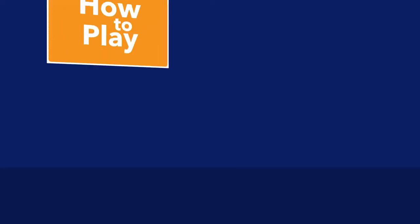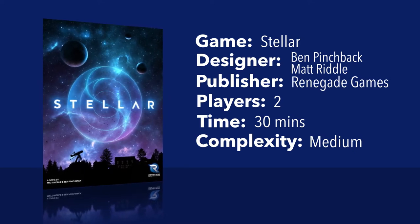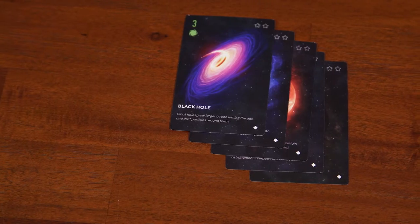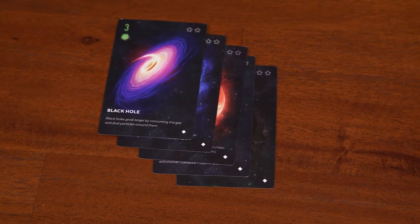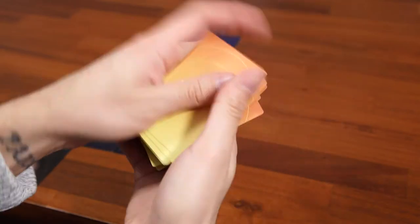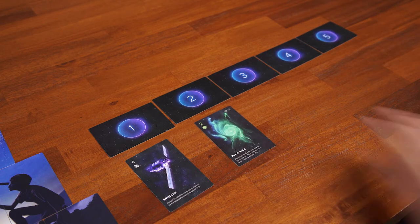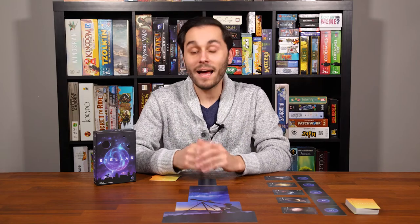To begin, give each player a set of 12 telescope cards and arrange them in front of each player. Find the five starter cards from the celestial object deck that are marked with a diamond in the lower right corner. Shuffle these five cards and deal two to each player. Each player plays one of these two cards face up in the top spot of their telescope and the other face up in their notebook — the horizontal area directly below the telescope. Shuffle the remaining celestial object cards to form the deck and deal two cards to each player to form their starting hand. Place the five number cards in a row next to the deck, then reveal five cards from the celestial object deck and place one below each number. Randomly choose a starting player and now you're ready to play.